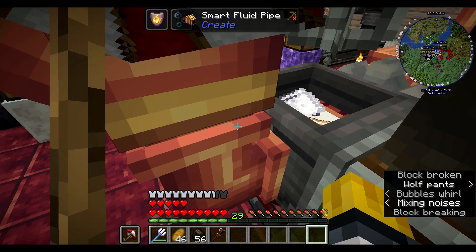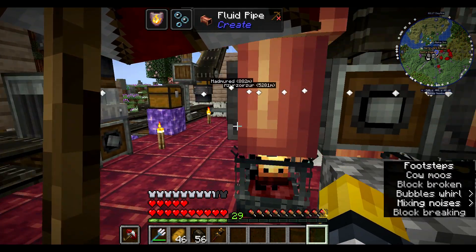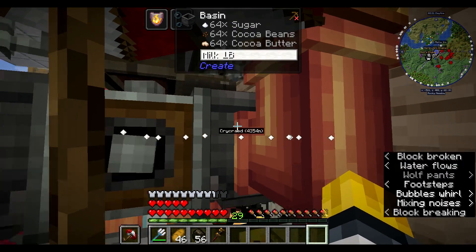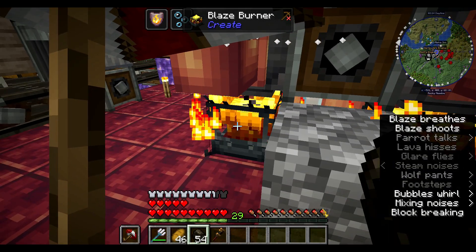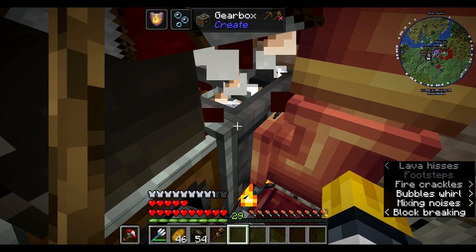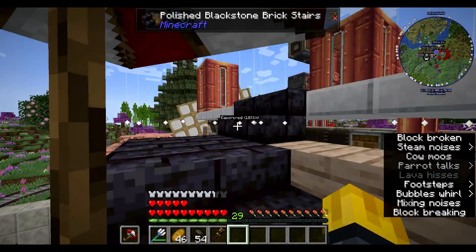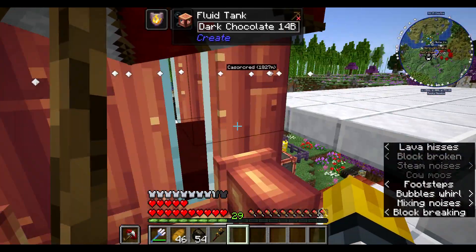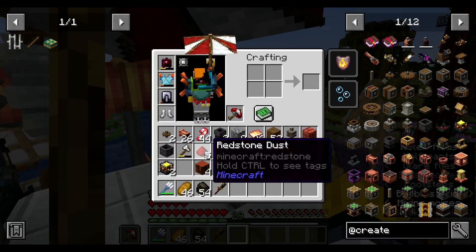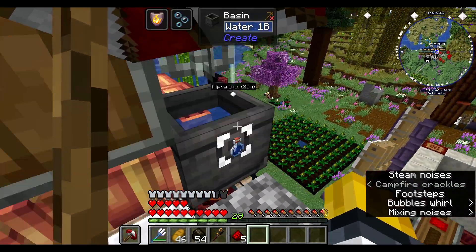We set up filters on these, so this should in theory only ever produce white chocolate, and this should only ever produce dark chocolate. If we add some power — we see the white, we see the dark, and it's working. We're getting more, and in theory that also should mean that if I throw a stack into there...